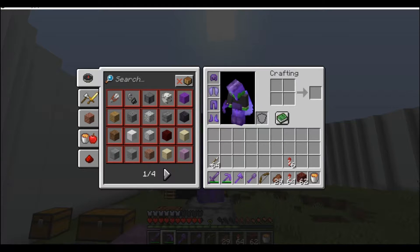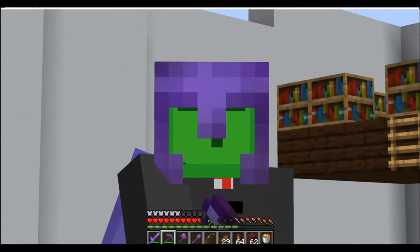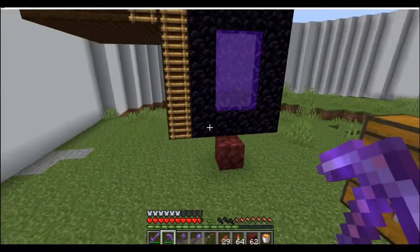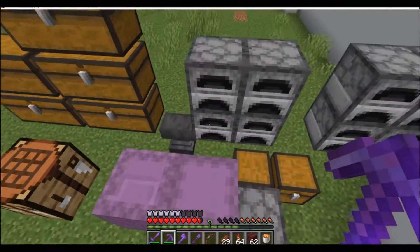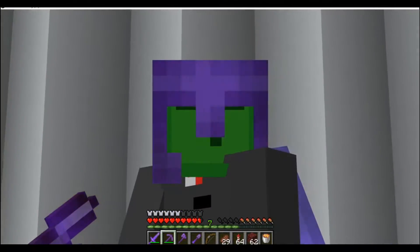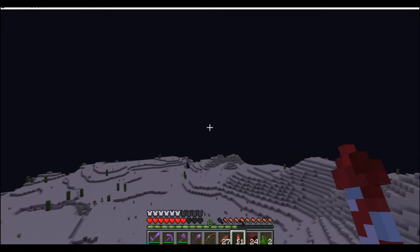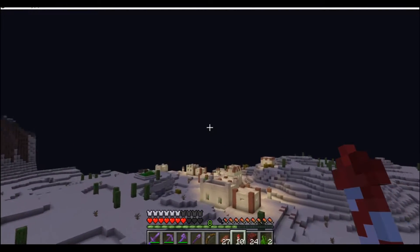We're building Ray's Works gold farm. You need just under 3,000 magma blocks, which is fine for me. You get 12,000 drops an hour and over 150 XP levels in just an hour — that's good enough. We actually have to break bedrock, but it's not that bad. Hit the time lapse! Spider jockey! I needed scaffolding for the gold farm, so I have that now.